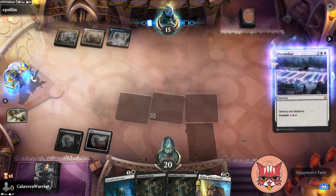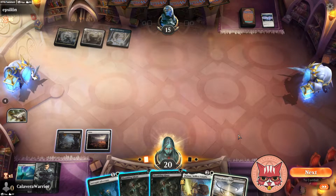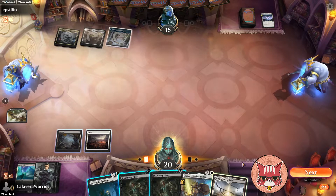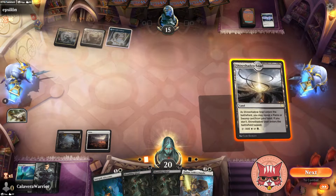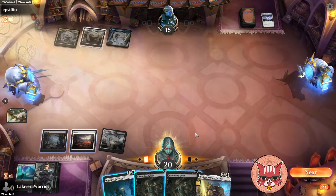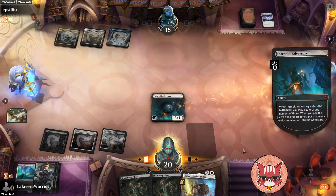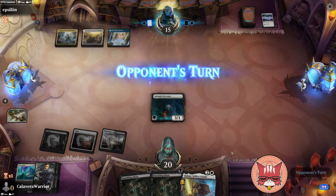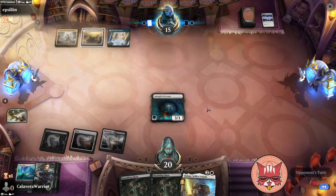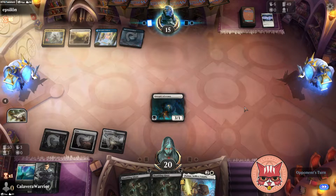Doomscar. Okay yep, that's pretty bad. Snarl is pretty bad too honestly, but at least it's a land — at least it's a land, that's good. The Adversary comes down now. We actually have to have a hard-hitting presence on the board even though we're pretty sure we're gonna get removaled to death.